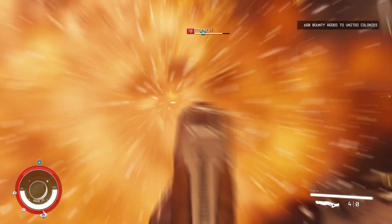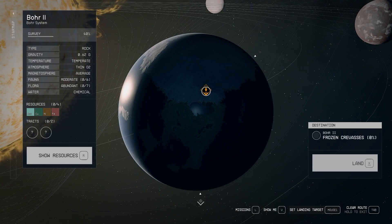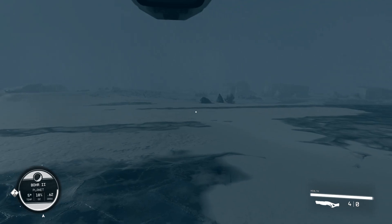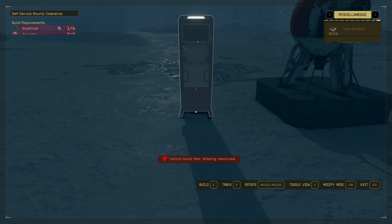So, you've done something naughty in Starfield and need to clear your bounty. The easiest way is to get into your ship, choose a random place on any planet to land down, place down an outpost, and then you can place down a self-service bounty clearance board.